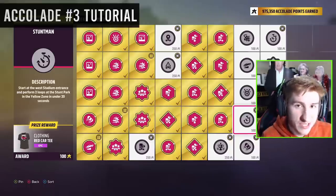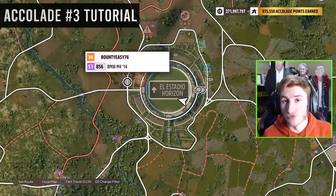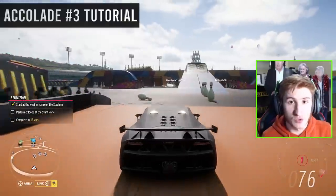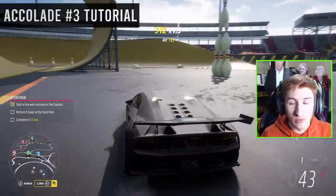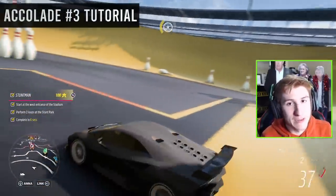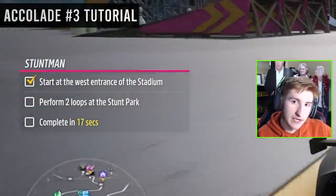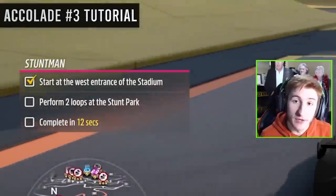Start at the West Stadium entrance and perform 2 loops in the yellow zone in 20 seconds. This one's quite tricky — it's definitely the trickiest of all of them. The West entrance is this one right here; drive straight into the stunt park to the yellow area with the big loop-de-loop and go around it twice within 20 seconds. I recommend the Sesto Elemento Forza Edition and clicking on the accolade to highlight it, so you get the timer in the corner.